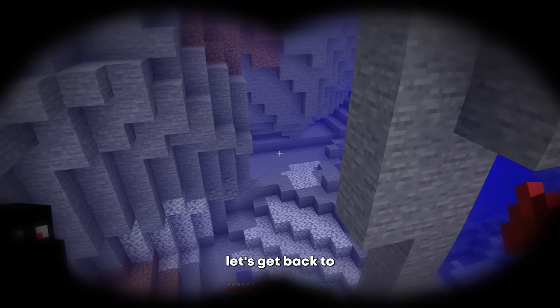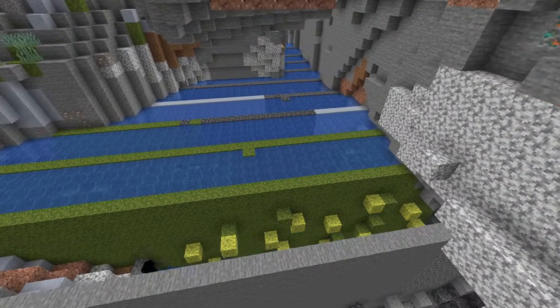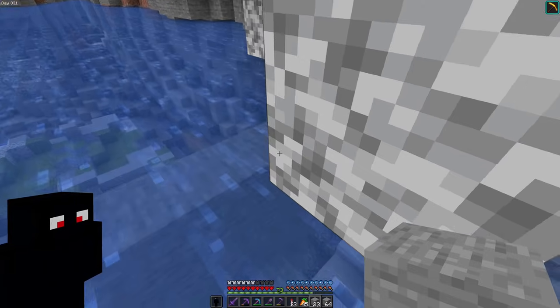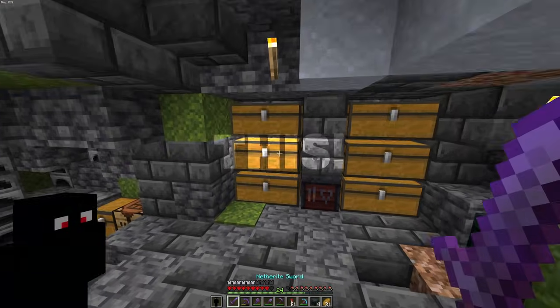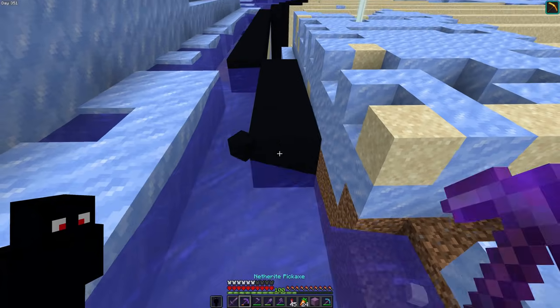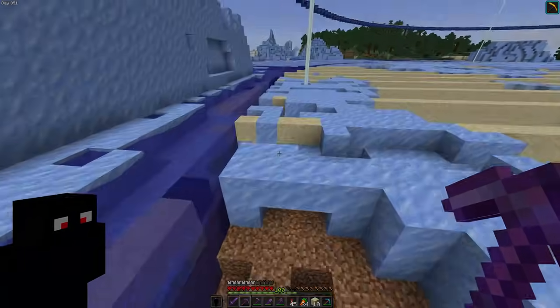Let's get back to work. I managed to drain the last bit of water that night, which took 11 Minecraft days. You can track the days in the top left corner since I added the day counter. I started this episode on day 237. I then dug down all the way to where the storage system would be, so I could remove the blocks at the top and make the water flow down — this makes the edges nice and clean.